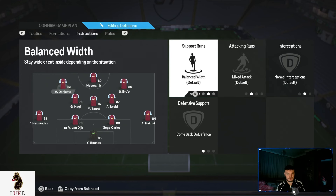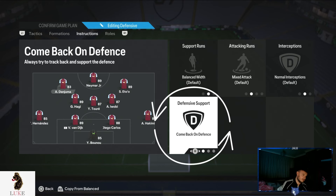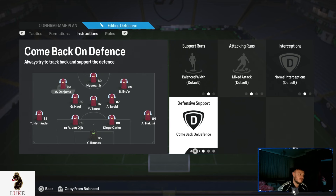My left centre forward is on comeback on defence. The reason being, my left centre forward will tuck into that left midfield position of a 4-4-2 when we don't have the ball. That's why my right centre forward is on the same as the striker — those two play up front when we don't have the ball, while the left centre forward drops into that left midfielder role of the 4-4-2. Then when we get the ball, because we are on balanced direct passing, they push straight back up into that left centre forward position. It just makes us more defensively solid in the 4-3-2-1.